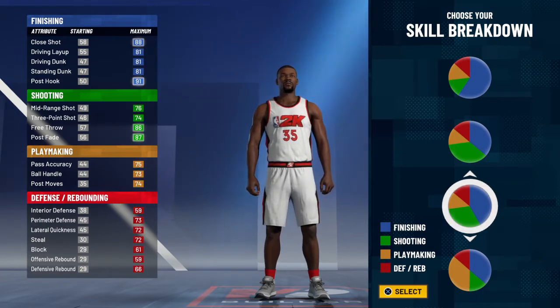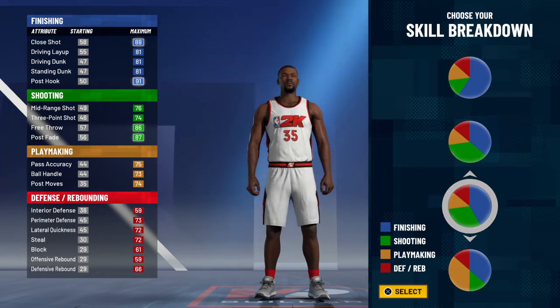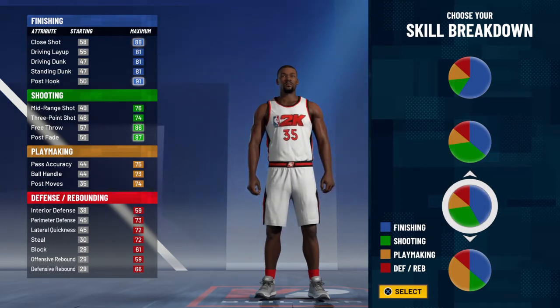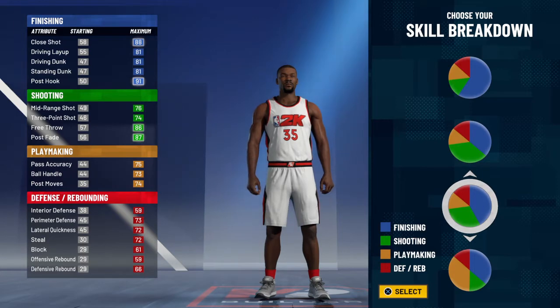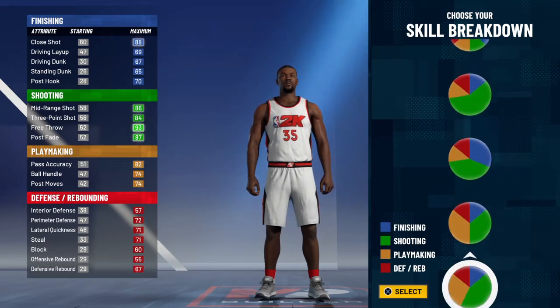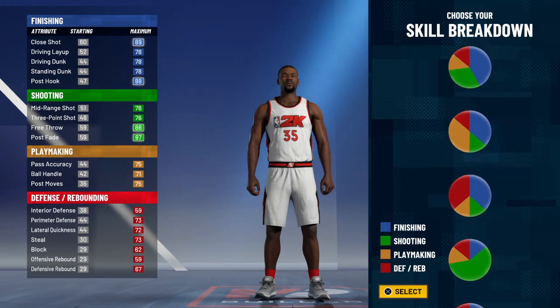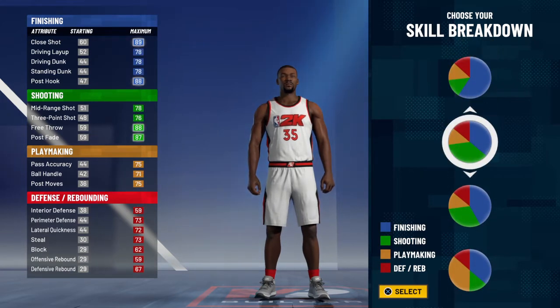I'm going to tell you guys this: any build you make where the maximum badge level for shooting is gold — do not use that build. On 2K21, you cannot shoot with a badge that maxes out at gold. In 2K20 it's different. If you got gold badges, not the Hall of Fame version — Green Machine, Difficult Shot, Range Extender, all in gold — you're not hitting your shot.